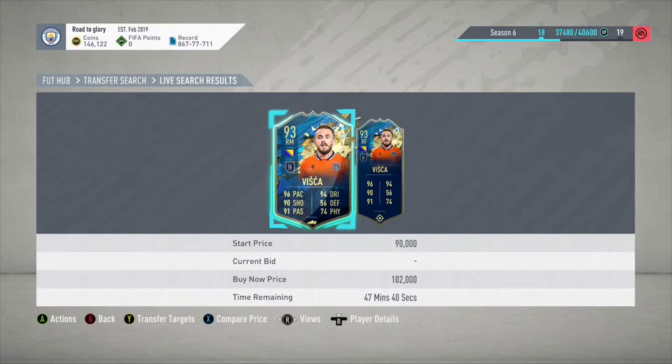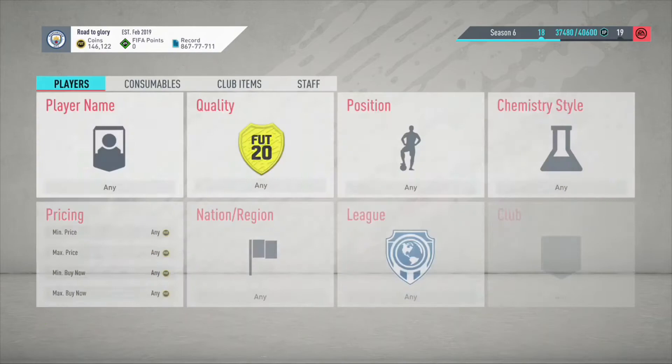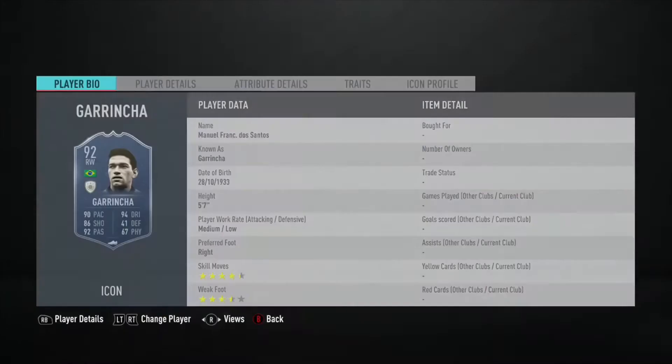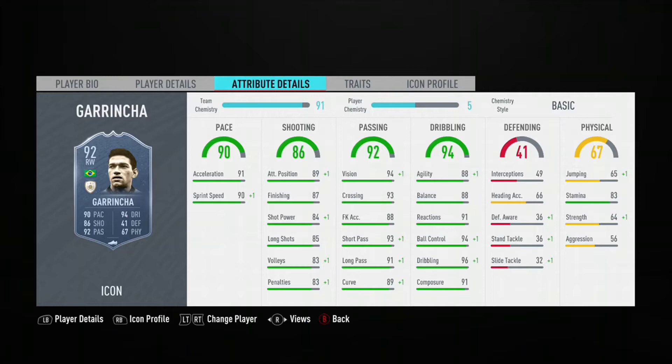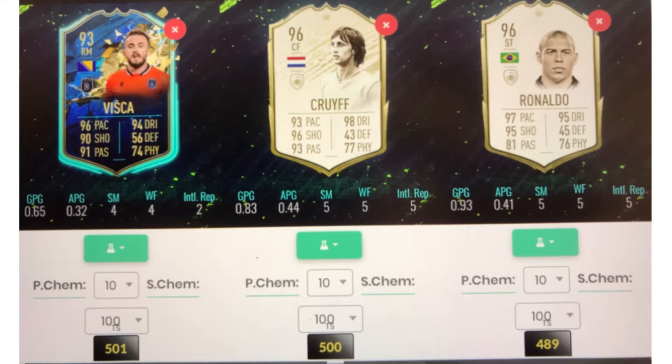I'm going to show you in a minute that he is insane. As you can see here, he has better total stats than a mid Garrincha. The only things Garrincha has better are five-star skills and four-star weak foot, and he can link to everyone. Vista probably needs at least an icon link to get chemistry, but luckily they have two icons. Garrincha is a lot more expensive. To prove my point, I took this screenshot — Vista has more total stats than Cruyff and Ronaldo.